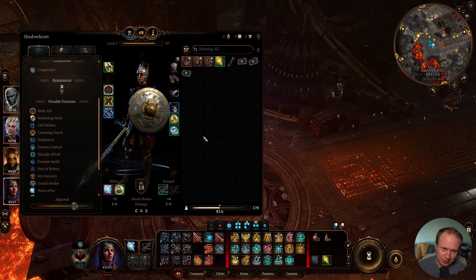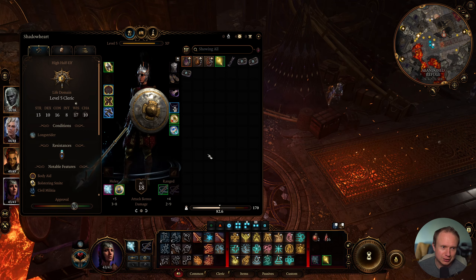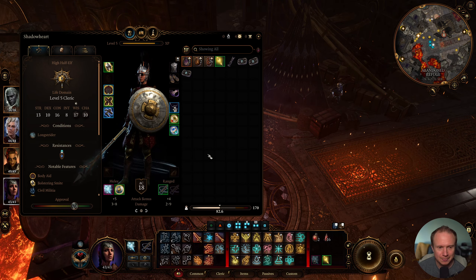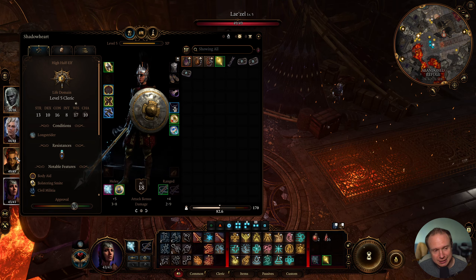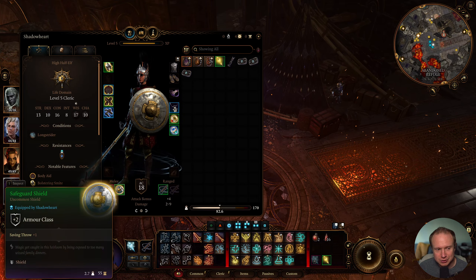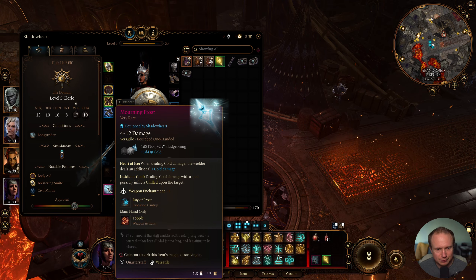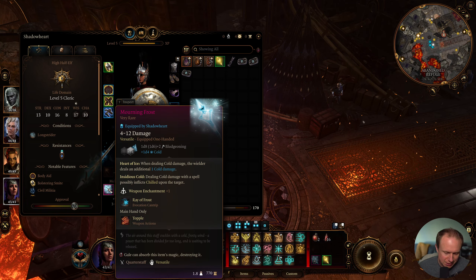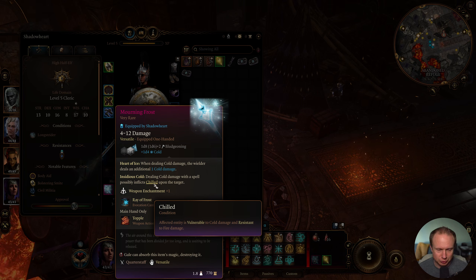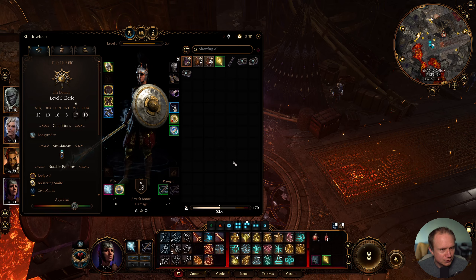Last but certainly not least, we have our high half-elf cleric, Shadowheart, who has taken on some heavier armor. Her AC is actually the highest in the party by default. She is rocking a shield, and I gave her Mourning Frost, which is this Deep Dark Staff. I'm not sure that it's the best option, but it is interesting being able to apply Chilled - the affected entity is vulnerable to cold damage and resistant to fire after it is applied. So we can get some interesting extra damage out of that.